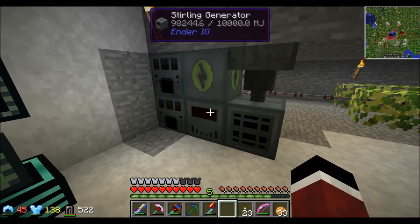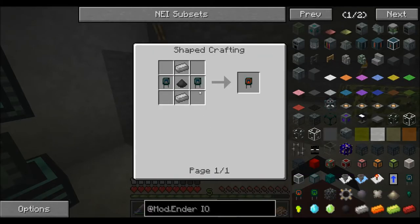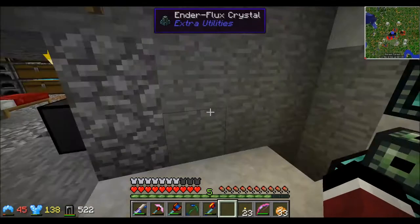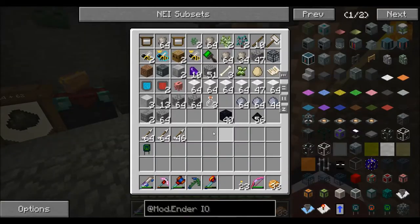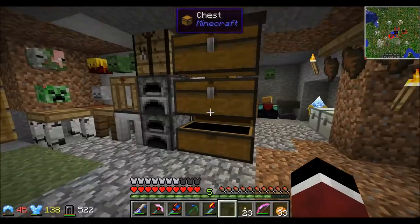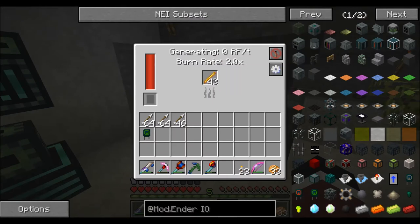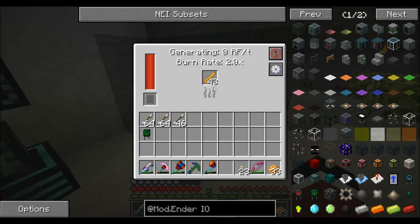Once you have those machines you can make the double-layer capacitor, which increases the energy storage, speed, and efficiency of your generator. That upgrade changed it from 20 RF per tick up to 40 RF per tick, and took the burn rate down to 1.5 — so I doubled my power generation while using about 50% less fuel.